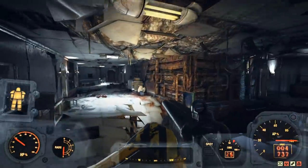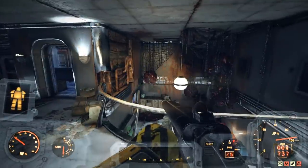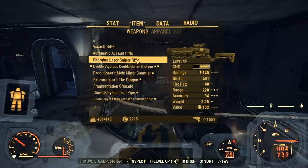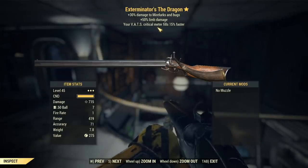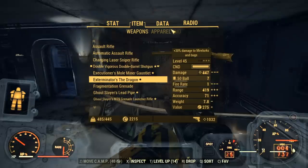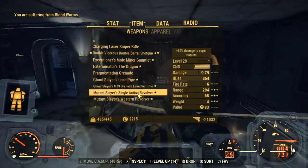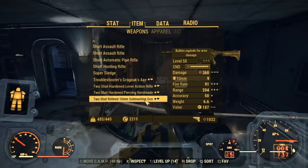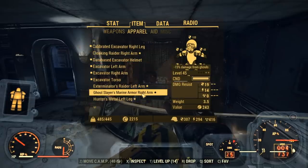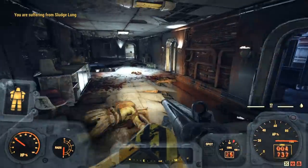So we got: Executioner's, an Exterminator's Dragon with 30% damage to Mirelurks and 50% limb damage, a Meteor Fills that's 15% faster — actually a really good one. We also got a Mutant Slayer's single action, and some apparel. The Exterminator's isn't bad, though I was really hoping for an explosive. That's it for the video — thanks for watching and I'll see you guys in the next one.